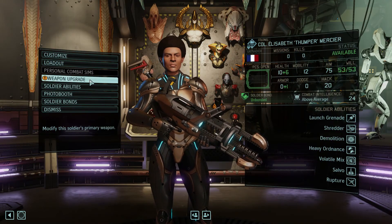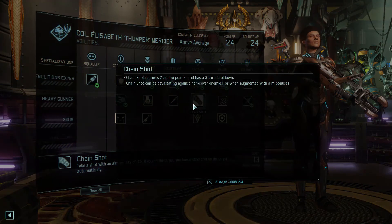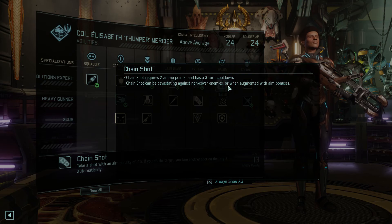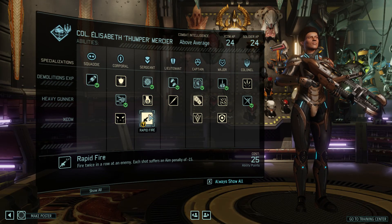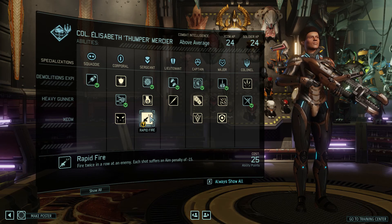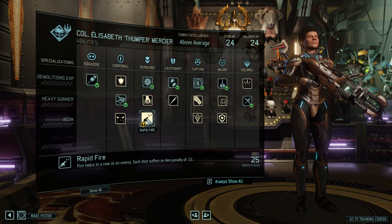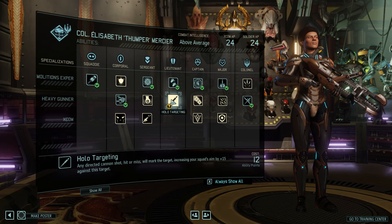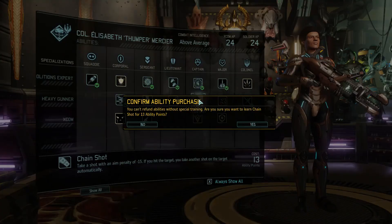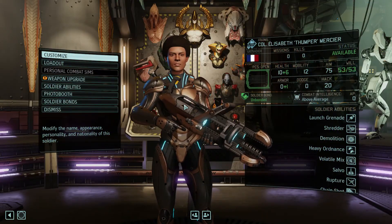What is your aim though? 75 — pretty average. Aim penalty of minus 15 — same as rapid fire. Ideally I would love to get these three, but for now let's get these two and see how things go.